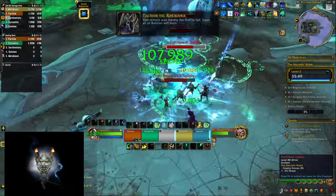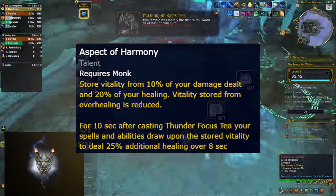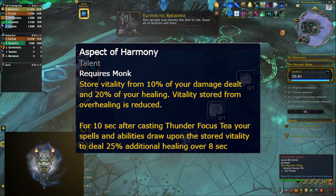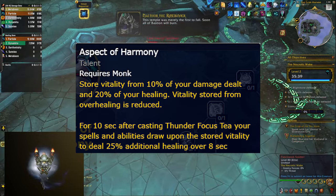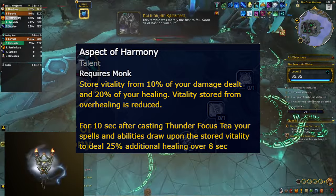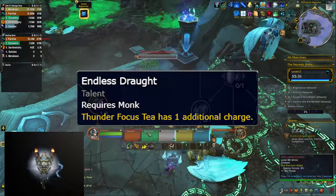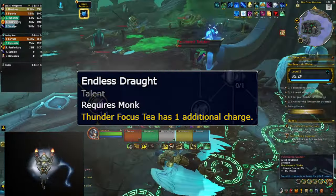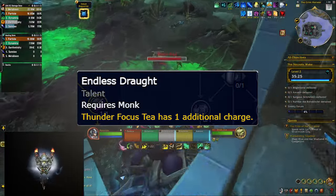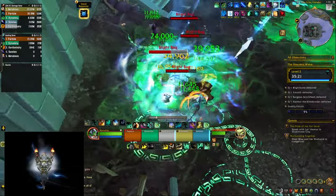The main idea behind these hero talents is that you generate a resource called Vitality by doing damage and healing, and then when you press your Thunderfocus T you release that Vitality to do more healing in the next 10 seconds. On paper that doesn't sound bad at all, especially considering that you get a hero talent that gives you an extra charge for Thunderfocus T, and there are more hero talents that increase the rate you generate Vitality by either doing more damage or more healing.